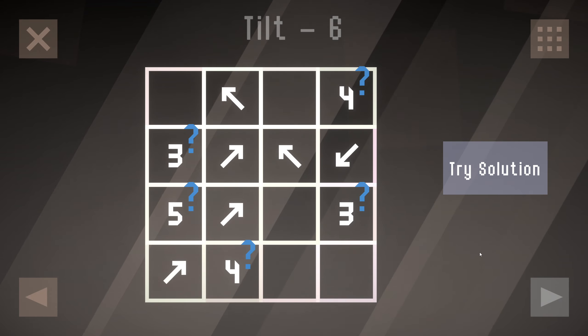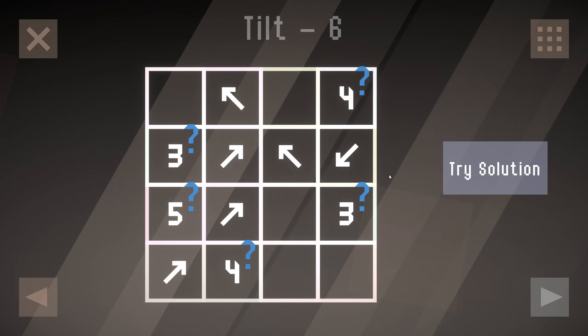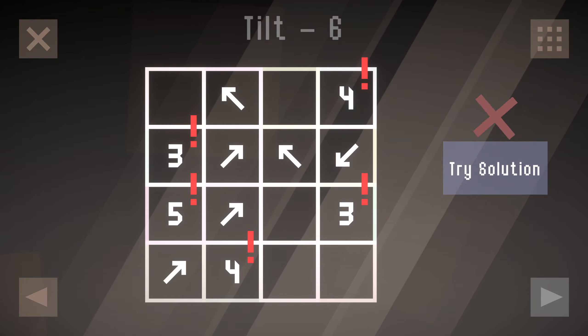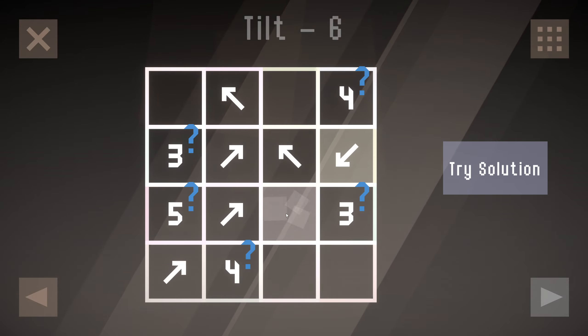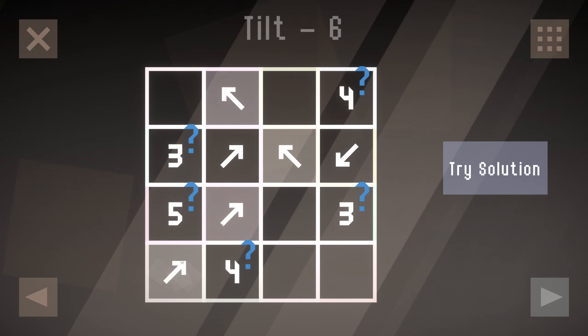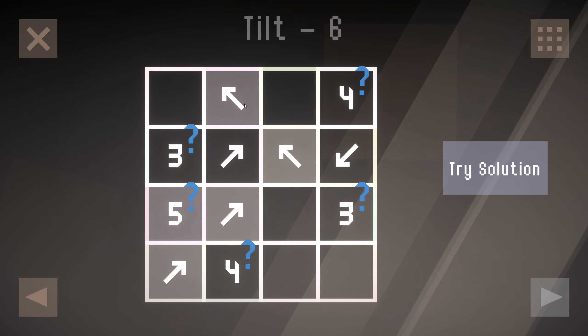That gives us our solution here, and then this is the last one in the section — tilt six. We have to find our solution here. This influences that, this influences this, this influences this. After this, so that makes five by going one, two, three, four, five.